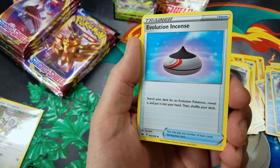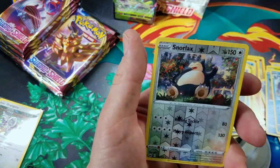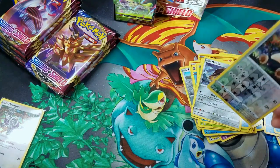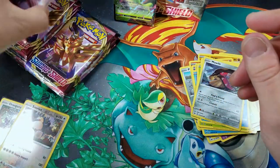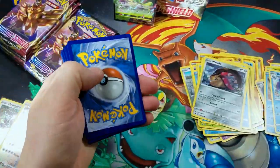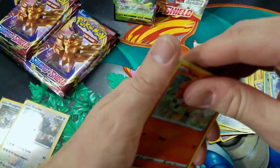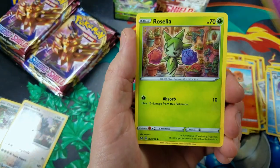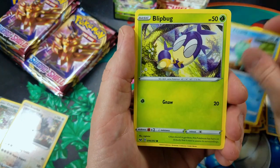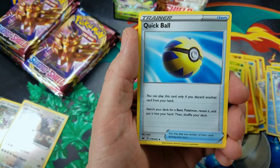Evolution Incense — first time pulling this out of this box. Snorlax. Reverse Holo Rare. And a Claydol. There's something that just feels so good about continuously opening up Pokemon booster packs. You just get a booster box, sit there and open up cards — it's so much fun seeing what you can get.